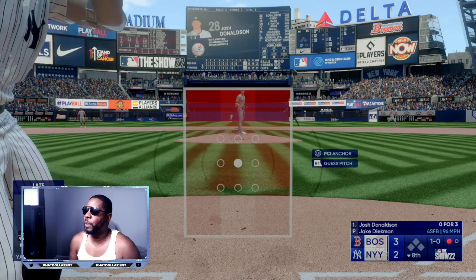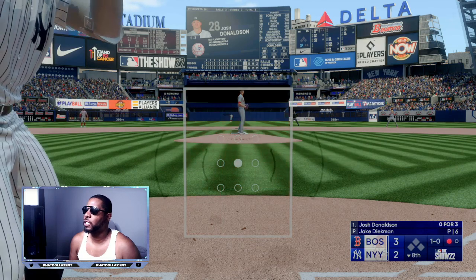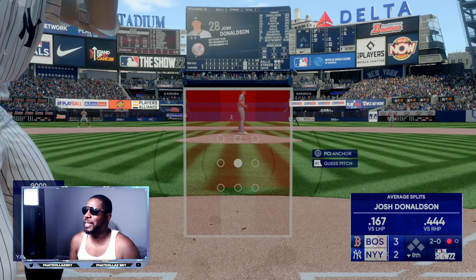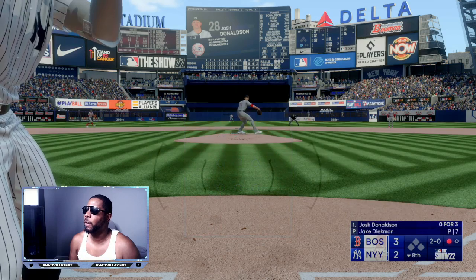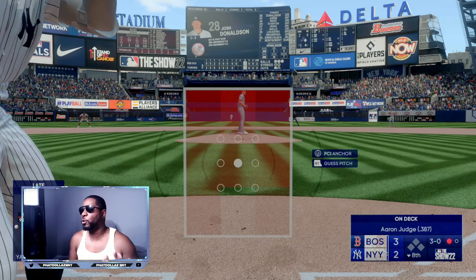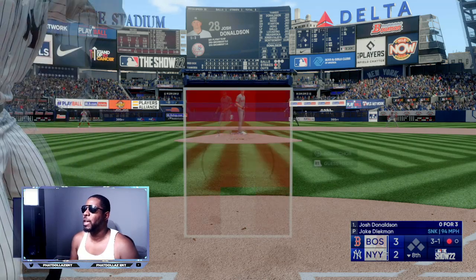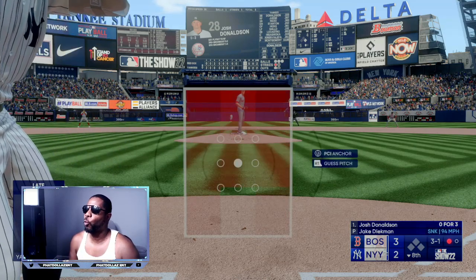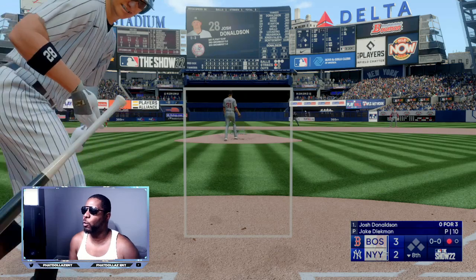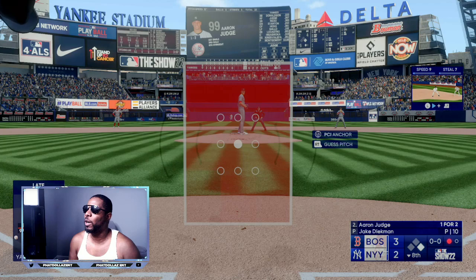There's a ball — 1-0 pitch right here. We're just going to be a little patient, try to find a mistake pitch. 2-0 pitch coming up. Josh Donaldson is not the best against left-handed pitchers, but let's see if we can make something happen. 3-0, so we can be patient. Take a couple strikes right here, hopefully he throws two in a row down the middle. We're going to take the first one, and we have Aaron Judge coming up who's going to be at an advantage — righty against a left-handed pitcher. He walks him right there. We got our one runner on.